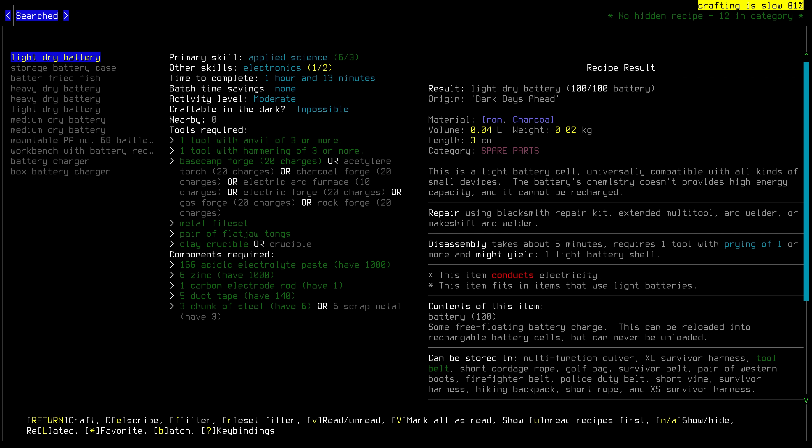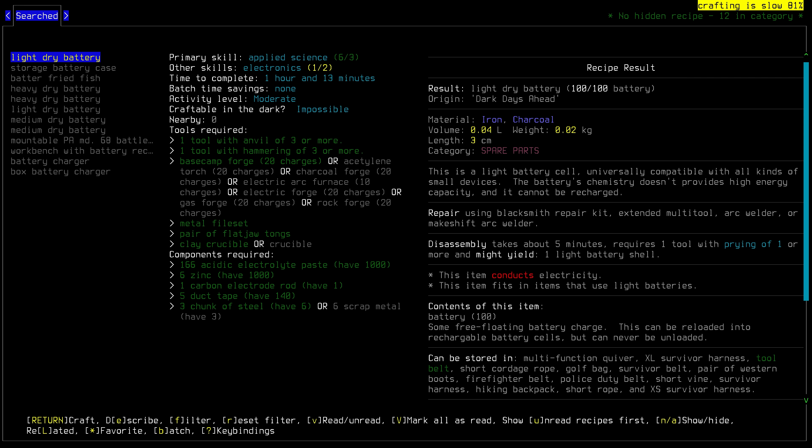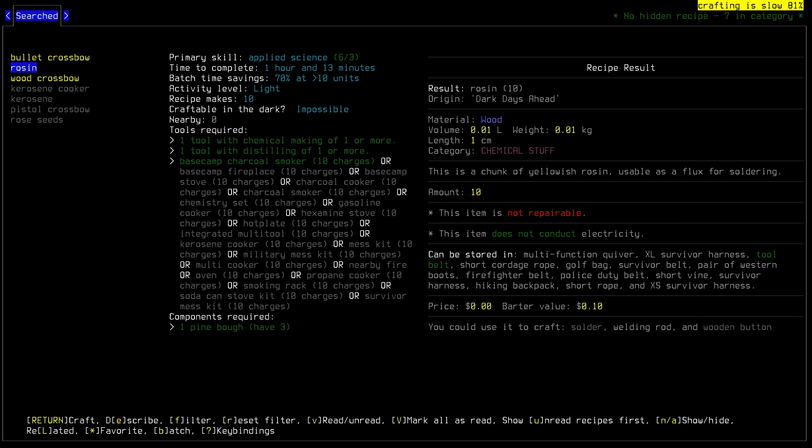So let's head into battery. Now we can make one. We only need 166 of the paste, only six of the 1,000 zinc, and only five pieces of duct tape out of our 140 pieces. So we can make a battery and this battery will have a charge starting off because it's not a rechargeable battery. And look at that — disassembly does give us a light battery shell. So making this in the future, instead of taking an hour and 13 minutes, it'll only take us 24 minutes. It does save quite a bit of time and means we are going to be reusing parts of the battery. We've done it. We have actually done it. We have electricity now from this light dry battery.